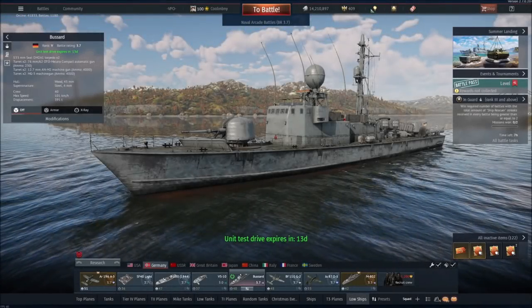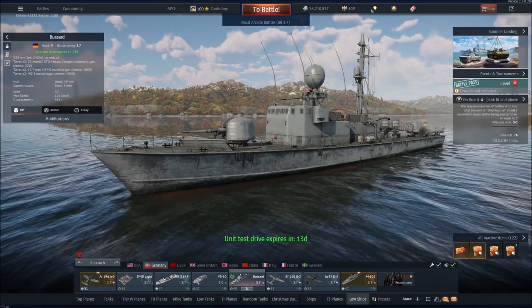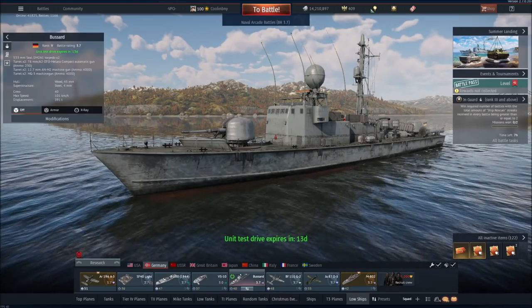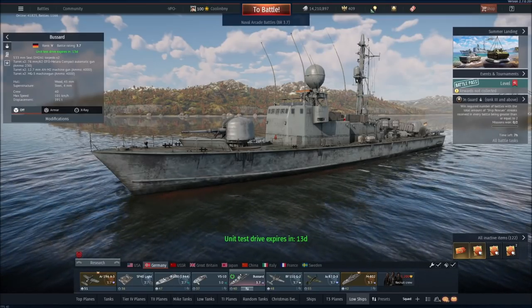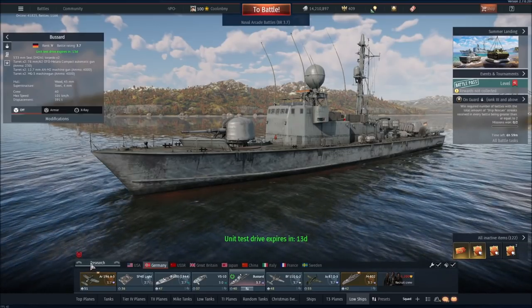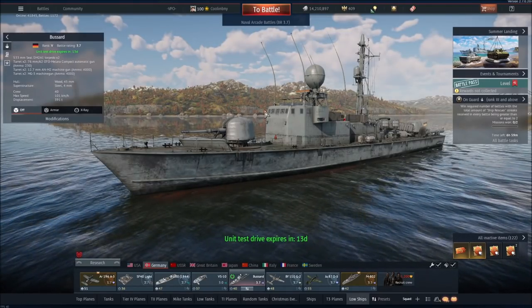Hey, what's up everyone, Tankenstein here. In this video I've got all the information you need and gameplay for the Bussard, a Rank 5 BR 3.7 German coastal vessel which acts as the top level naval reward for Summer Landing. This is a BR 3.7 ship and it's pretty much the same as the Albatross currently in game, except it has four machine guns — that's really about it.